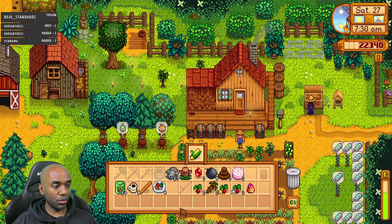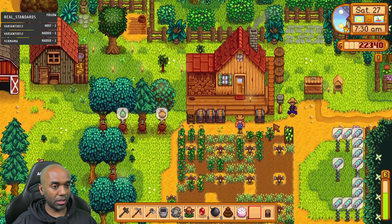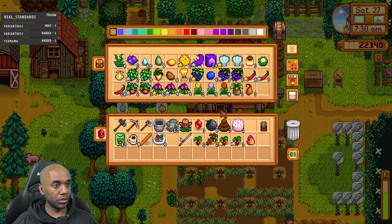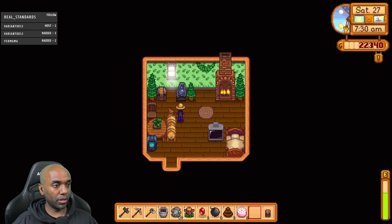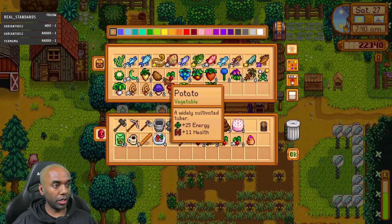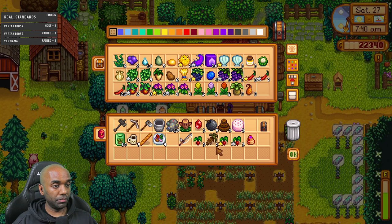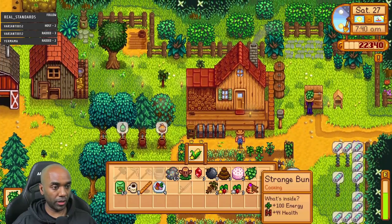I've got a bunch of radishes — I need three. I kind of want to save some to process. The three radishes are in here. I'll grab that and put it in, but there's no room. I'll put the basic ones in and sell the rest. I'm totally out of space right now.